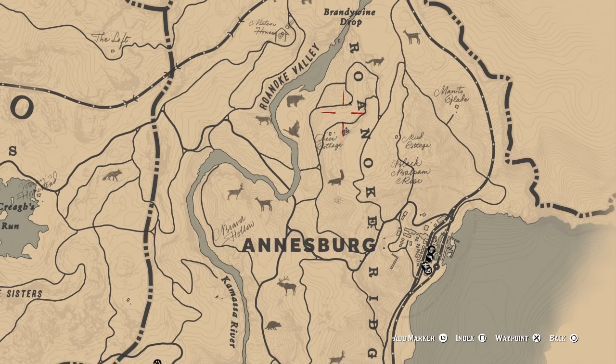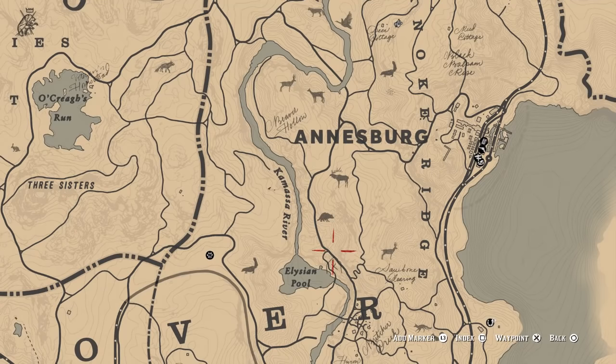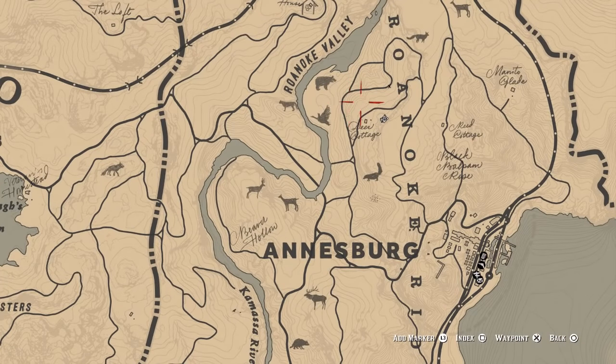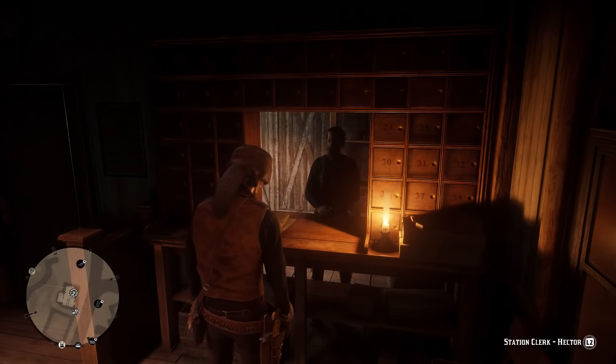The last location you want to go to is Roanoke — it's just above Ainsburg and just above where we've just been. You want to come from the left side on this one, come up here and you'll see it. You can see it's just up here, so let's inspect this one and move on to the next part.